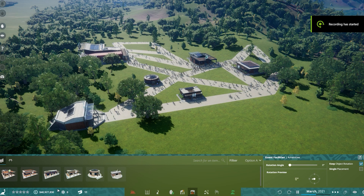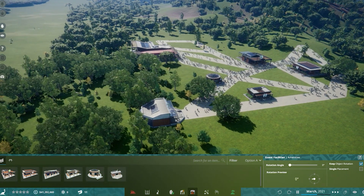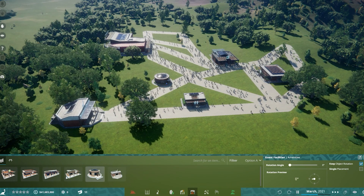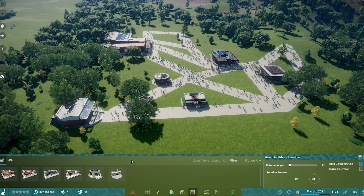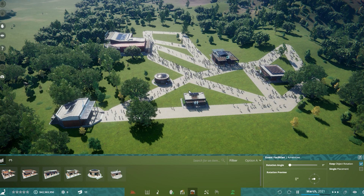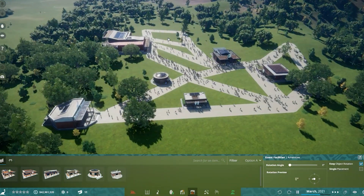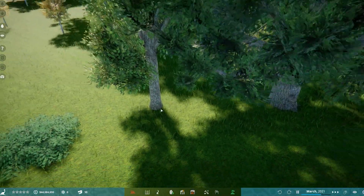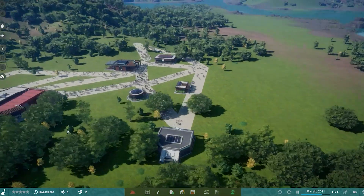We're back with a lot of money. I've popped one T-Rex in because they tend to bring in guests, and I've popped some shops around. The minute I put some shops in, the money just started to absolutely skyrocket — we're now at 41, 42, 43 million, it just keeps going up. I'm going to leave these here while we add all the dinosaurs, then I'll delete everything. I'll terminate this T-Rex and pop some more in later.